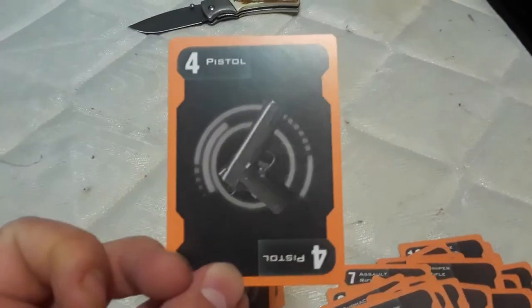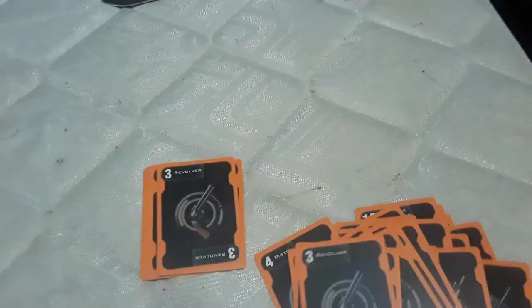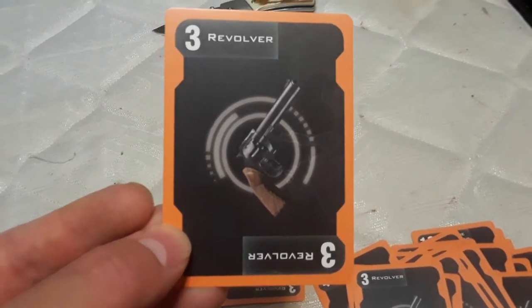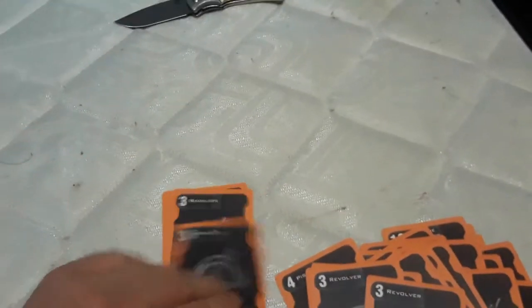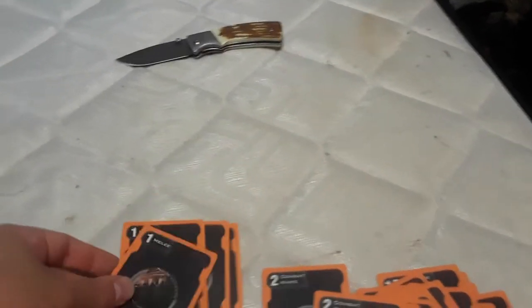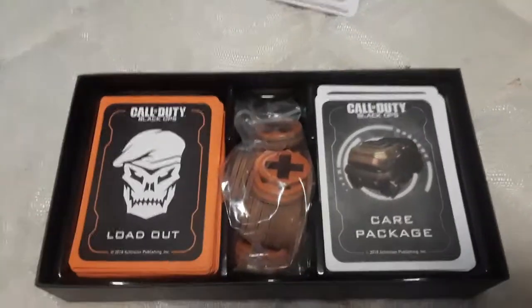5 Crossbow, 4 Pistol, 3 Revolver, 2 Combat Knife, and then 1 which is just plain old Melee — which is the lowest and you don't want the lowest. And as you can see, everything goes right back nice and neatly into the game box.